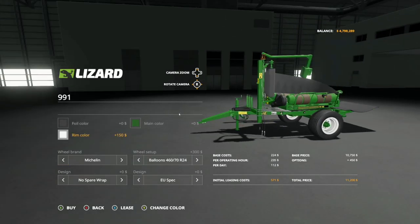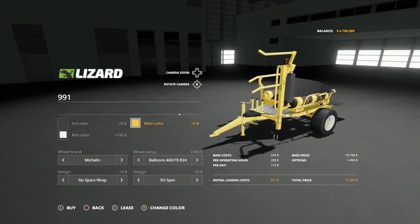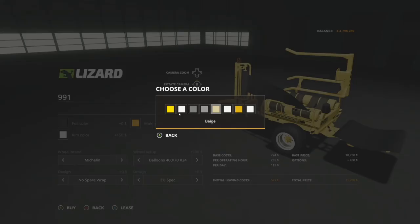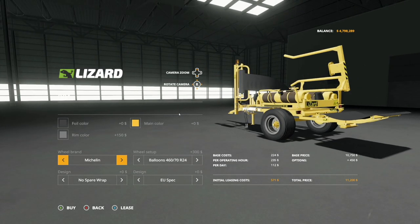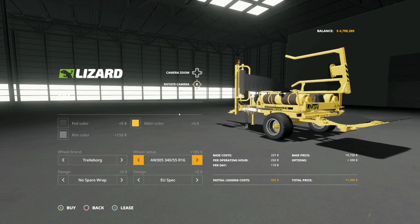Then rim color - we've got a few options through here. If you like John Deere, super easy to do. If you want just a yellow one or one that's kind of generic looking, you could do that too. Lots and lots of rim colors through here. Speaking of rims, we've got wheel stuff for you. We have Michelin and Trelleborg. In Michelin, we've got a couple different balloon types, and in Trelleborg we've got a couple wheels through here as well.